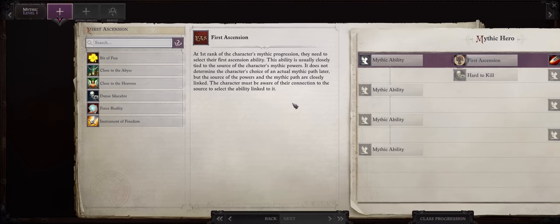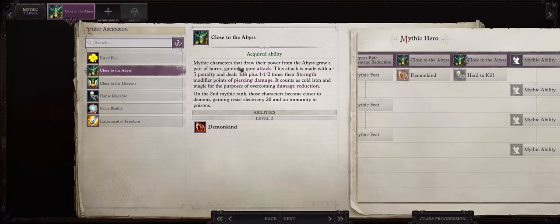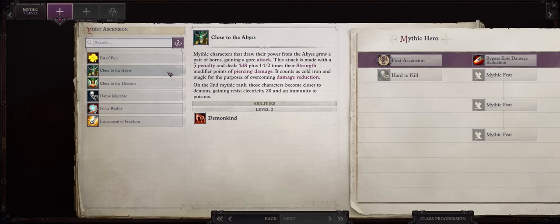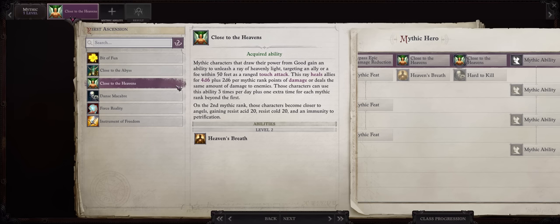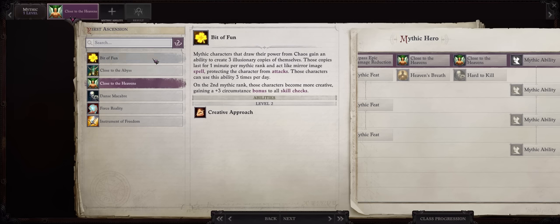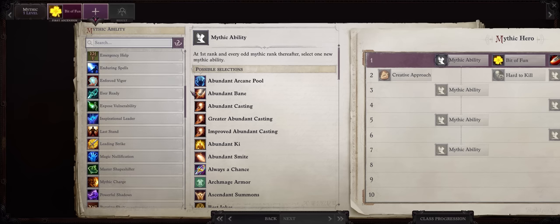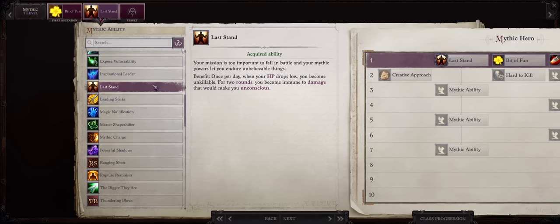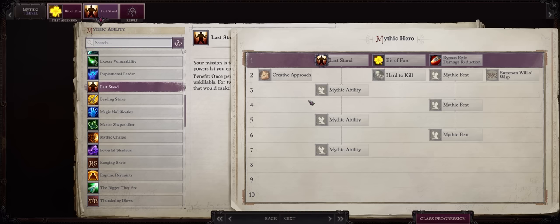Now let's cover mythic progression for our Rowdy Rogue Trickster. For your First Ascension ability, Close to the Abyss is actually useless for you because the extra attack won't really work with Vital Strike. You can go with Instrument of Freedom to buff your allies' damage with Holy, or Close to the Heavens to heal allies. My preferred choice is the Trickster special First Ascension — Bit of Fun. This way you can get a pretty big rare bonus to your skill checks, all of them. For your first mythic ability, if you were playing on Unfair you might consider Leshy as usual, but this character will have reach from his weapon, from Lunge, from size spells, so chances are they won't really be getting hit at melee.